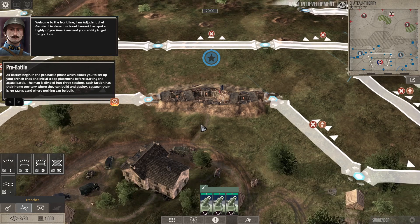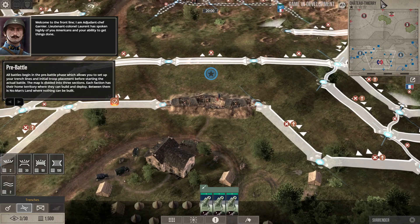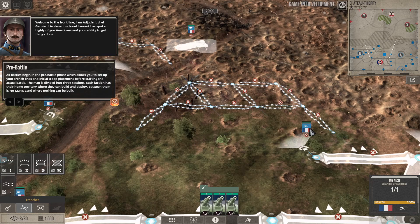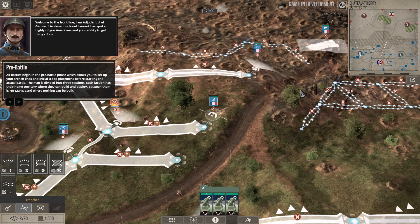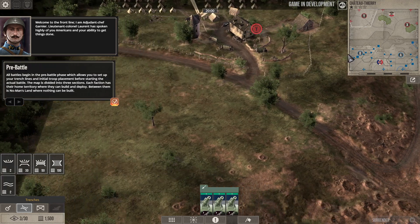The map is divided into three sectors — each faction has their home territory where they can build and deploy. Between them is no man's land where nothing can be built. Looks like we've got barbed wire, trenches, a machine gun post, a field mortar, another machine gun post up here, and this is a winch truck. The use of balloons is very important to give you a good sense of what is across no man's land on the battlefield.